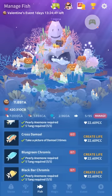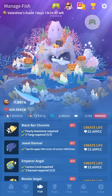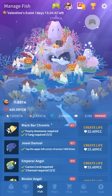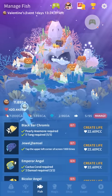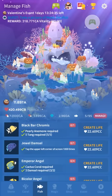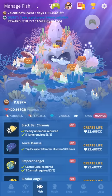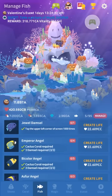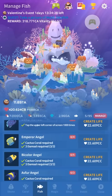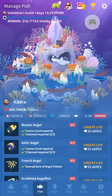Cross damsel is just three pictures of a damsel — simple stuff. The jewel damsel is a weird one: you gotta tap the upper left corner of the screen a thousand times. I usually tap with multiple fingers, but some people report that it doesn't seem to work if you tap with four fingers. So I would just try single tapping — just kind of drum your fingers one-two in that general vicinity at the top left and you should ideally get that.